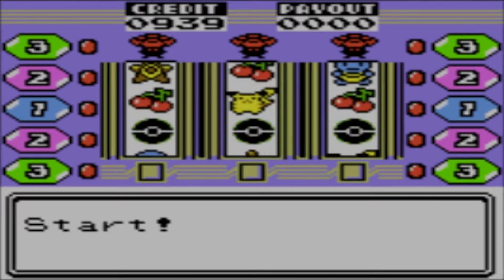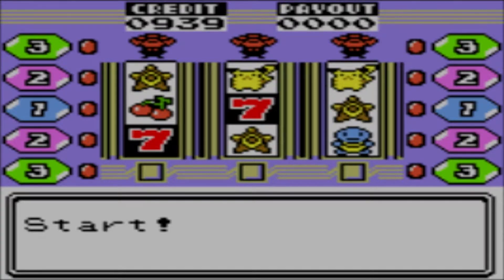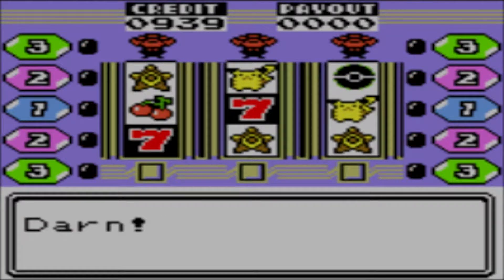There are two different types of games. First off, we've got the slots here. You can bet one, two, or three coins. One coin means you'll only win if the middle row is a match. Two coins makes it so you'll win if any of the top, middle, or bottom rows are a match — a match of three, that is. And three coins lets you do diagonals as well. So that's cool.